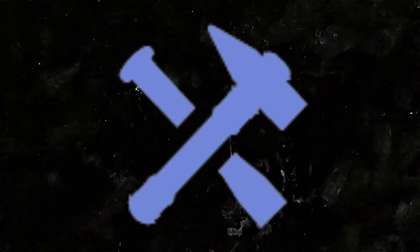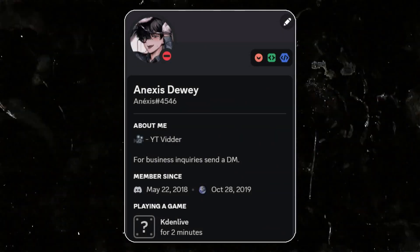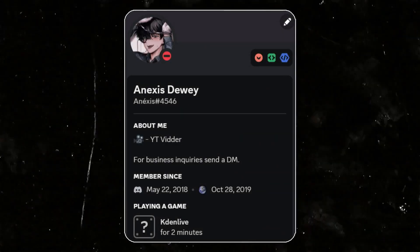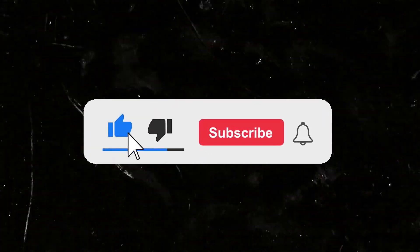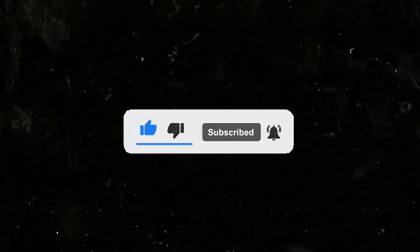The Discord Staff badge — I can't really cover this one since I don't have it. The badges I personally have are the Active Developer badge, HypeSquad House badge, and the Developer badge. The Staff badge can only be obtained by working at Discord. Anyway, if you liked this video, thanks for watching and stay safe, goodbye!